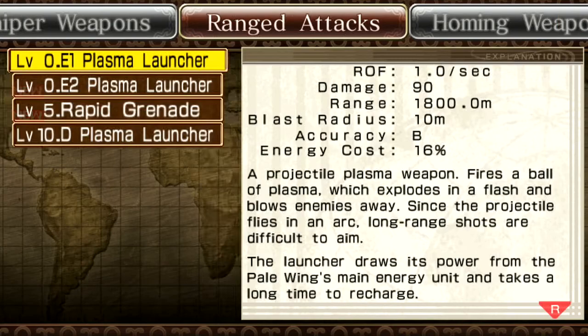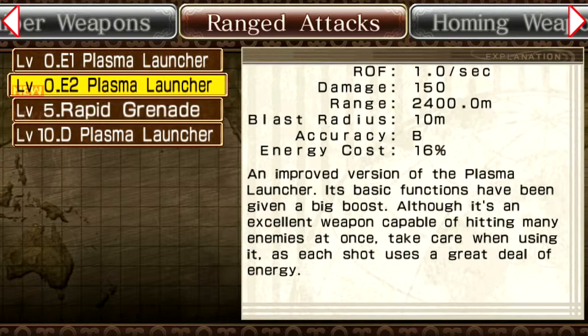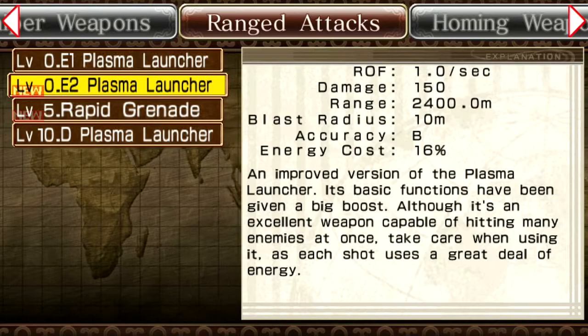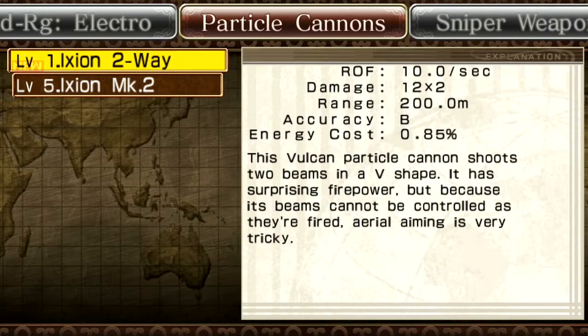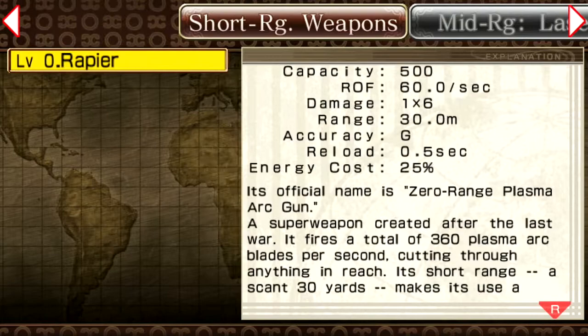This is 60%. I really like the plasma launcher I had last time - very strong. I got a new one though. This shoots 150 damage, 16%. This is so much better though, 18% only. I'm taking that for sure. And I don't think we got anything else, so I think we'll just have to stick with the Rapier.